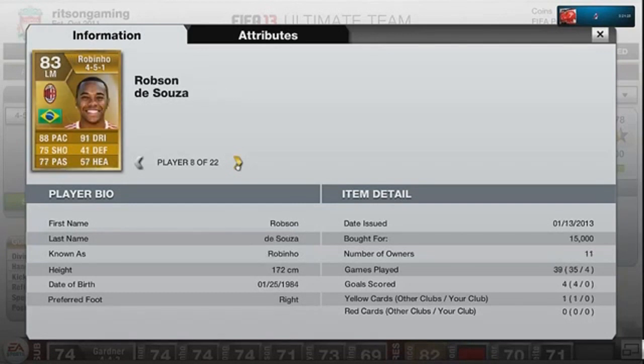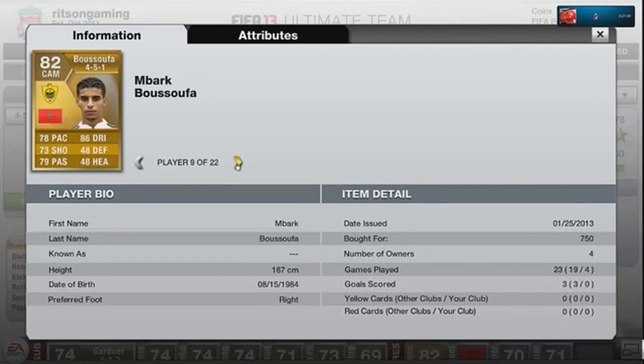Rubinho — good player, 15,000 coins — not totally sure on him, not sure if he really fits in this squad to be honest. Didn't get to see much of him on the left-hand side. Busofa — saw quite a bit of him, probably worth quite a bit more than 750 coins in my opinion. He didn't score, but this 4-5-1 formation is not a good formation to be honest.